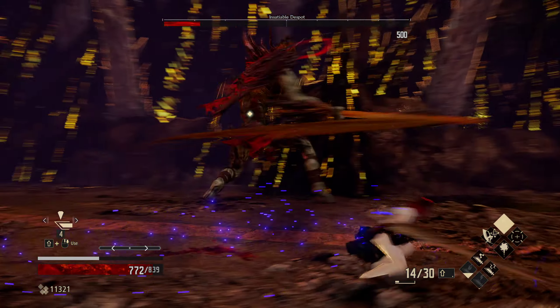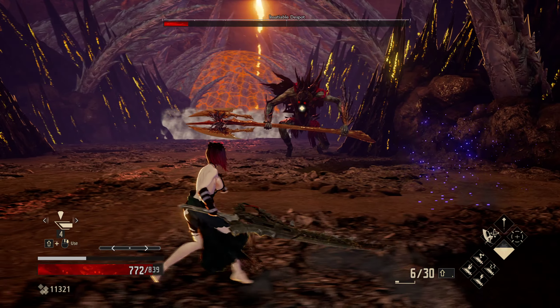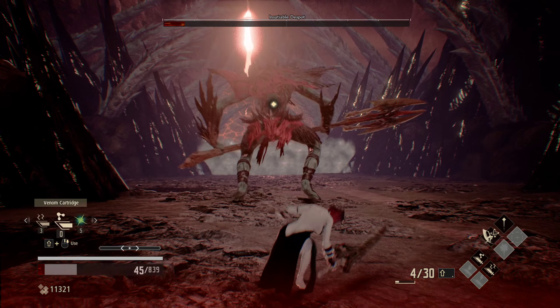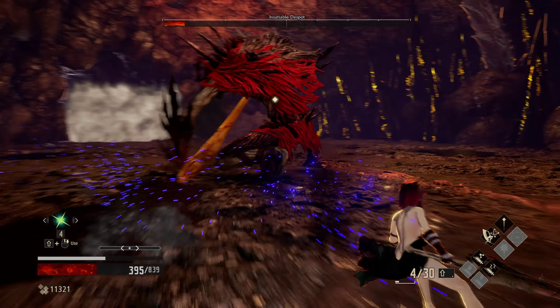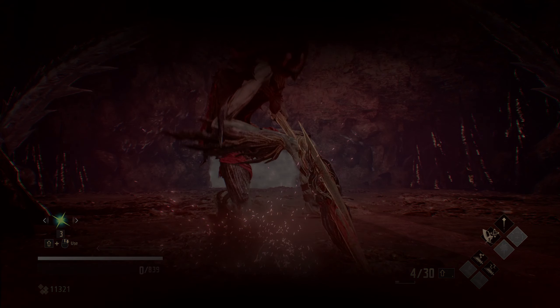He will kill us with one hit from anything he does, so we have to be exceptionally careful. He's going to do a full arena jump if he gets close to us. We got one, two — let's heal. He will go for this thing, which is very dangerous. And we're dead. I thought we had enough time, but apparently not.